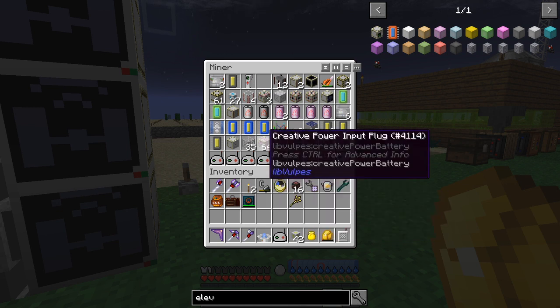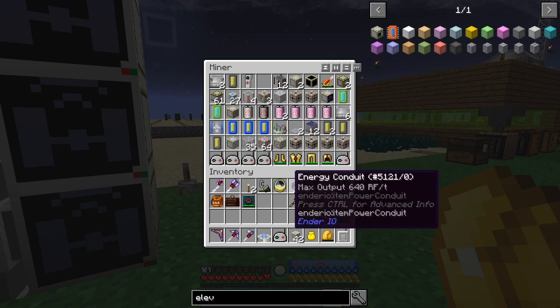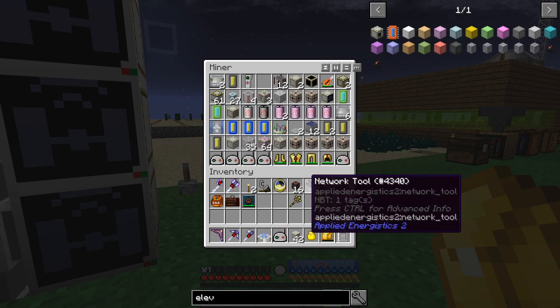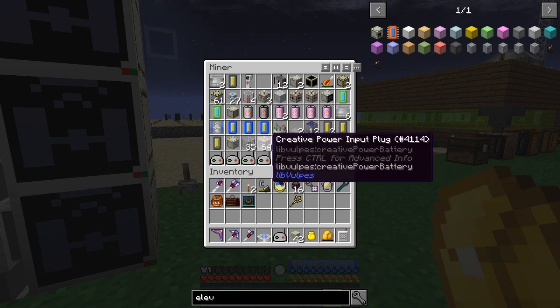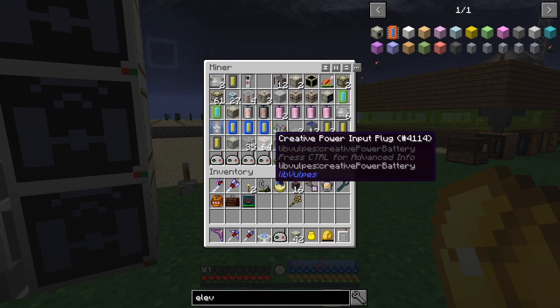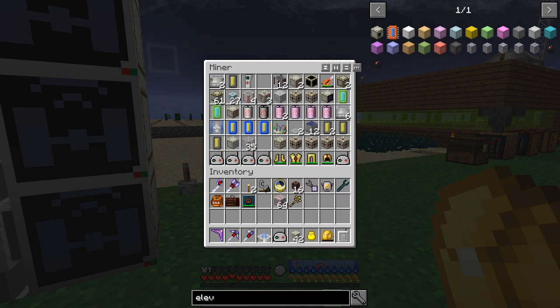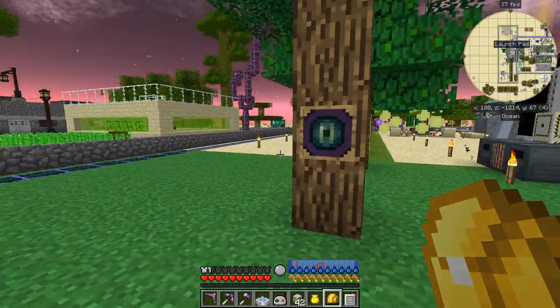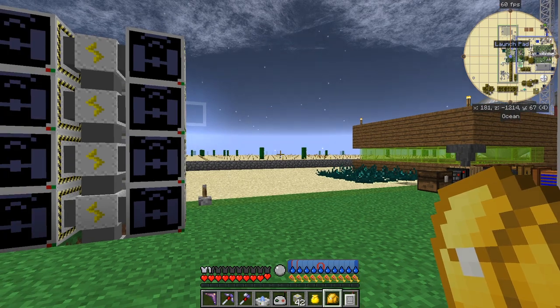You might notice these in here - I put those in when I was building the space elevator just to test if that was the cause of the problem. It turned out it was to do with the power, so I went to creative mode and got 64 of those, but I don't need them so I'm going to remove those. They give about 4 million RF or something like that.